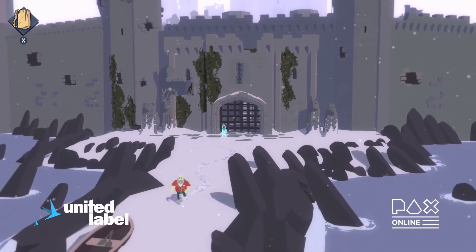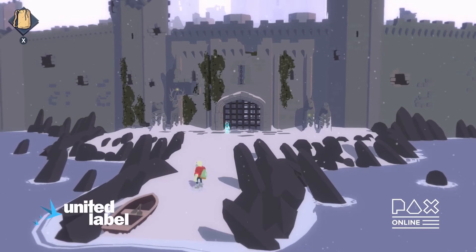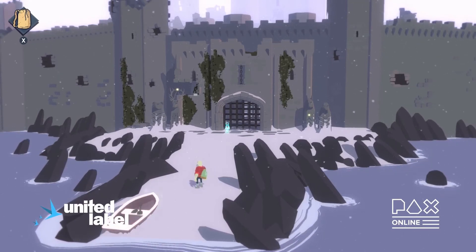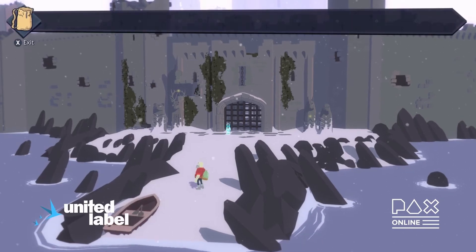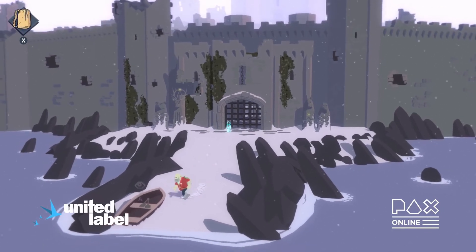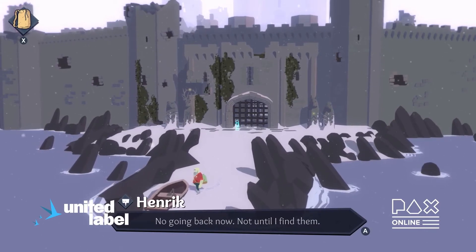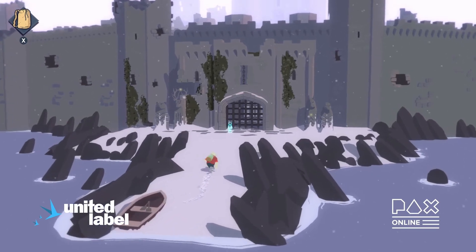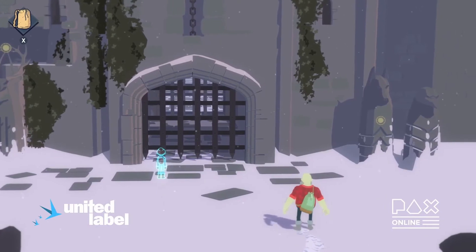We very much want Roki to be an accessible modern adventure game. If you click the left stick in, you can see the various things you can interact with. This is Henrik's backpack where he'll keep his items. We saw a boat was flashing, so let's have a look. All the interactions are proximity-based — just walk next to something and you can interact with it.